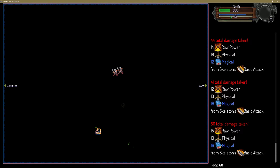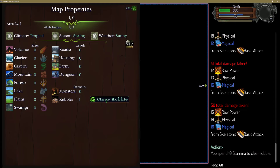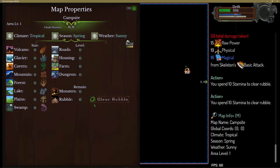We can dash around. This is clearing rubble — I just added this. We spend 10 stamina to clear rubble. The game is paused while this menu is open. Stamina is going to come back one point every five seconds. That seems to work. If we hit it again — nope, nothing happens. I need to make the button disabled at that point, but it does disable if you just don't have any rubble on the map. I have a lot of bugs I'm working with.